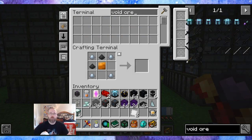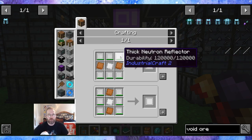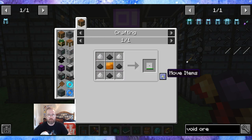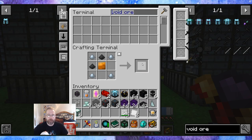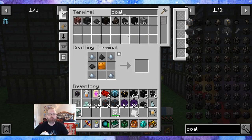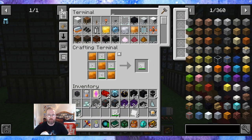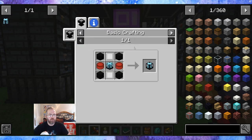So let me do the bookmark — Void Ore Miner Tier 6. To bookmark. We need this guy — 12 of these, and 48 of these. I can't shift click them... actually I can. 48. Cool. There we go — 1, 2, 3. That, that, that, this. Sweet — 12. This, this, this. And now we need the dense copper plates.